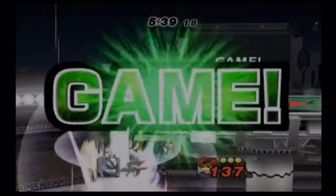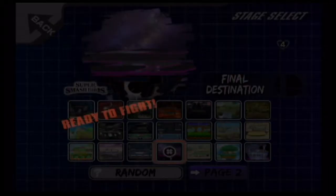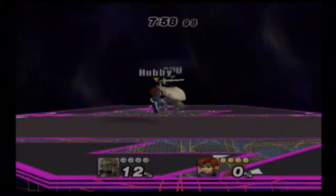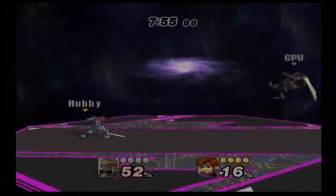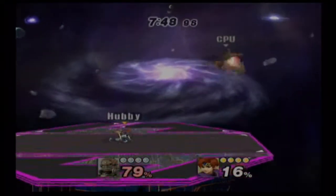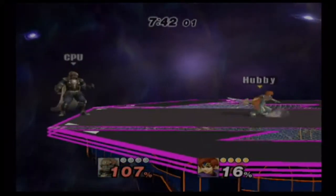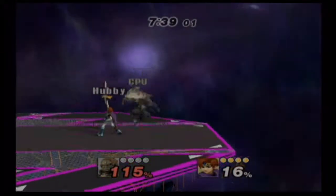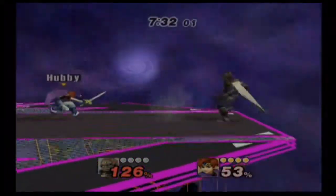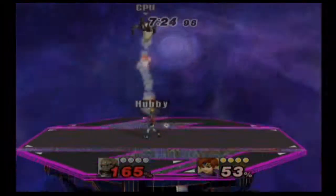That's a new change for Roy — his down air now has a sweet spot like Marth's. If you hit the sweet spot it will spike; if you don't, it pulls them upward. His smashes are mostly the same. The only different one is his down smash, which is a whirling motion good for finishing combos. His forward smash is the same as Melee. His up smash is a bit easier to land, really bursty, and it's a good vertical finisher.